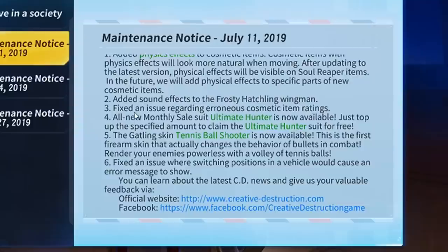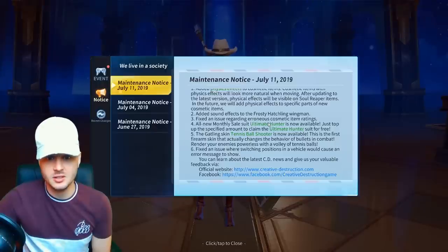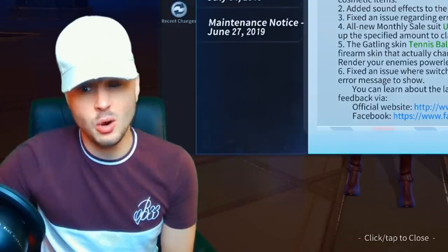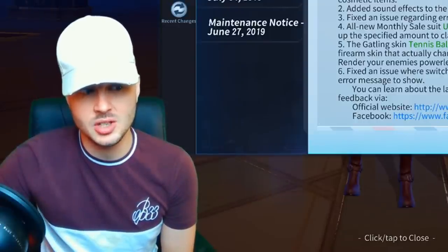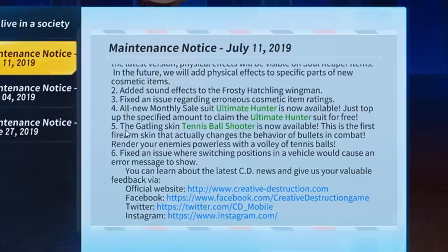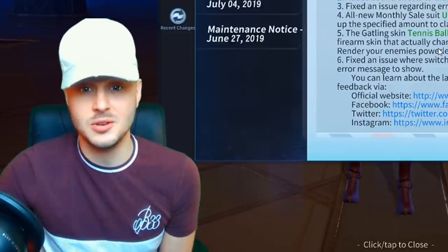Number three: they fixed an issue regarding erroneous cosmetic item ratings. Number four: a new monthly sale skin — the Ultimate Hunter suit — is now available. Top up the specified amount to claim it for free. Number five — and this is pretty cool — the Gatling skin tennis ball shooter is now available. This is the first firearm skin that actually changes the behavior of bullets in combat. Instead of bullets on the minigun, you'll have hundreds of tennis balls flying at enemies.